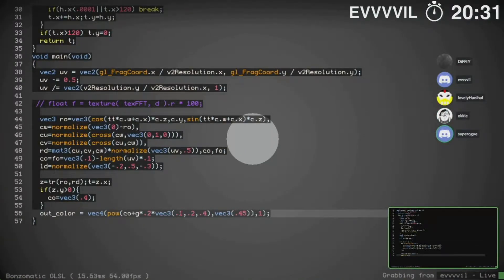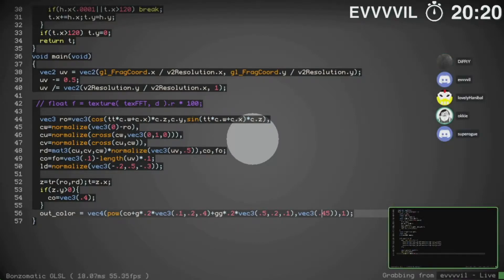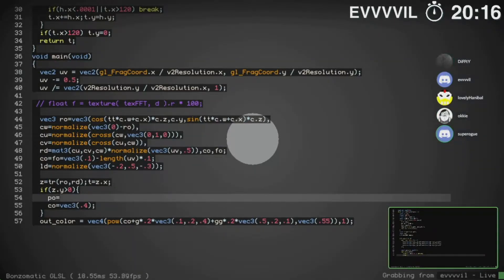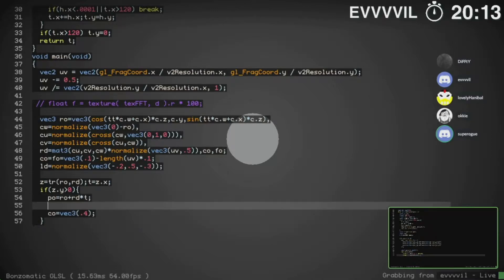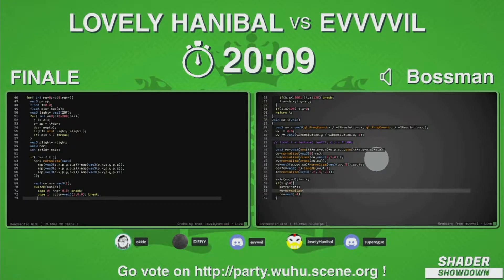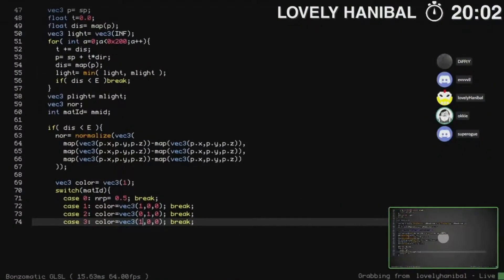Who do you think is going to have the first visuals up? My answer is already there — Evil has his first sphere. The always trusted object. A sphere — it's sort of a way to test if your main loop is working, maybe if your camera is working. I wonder if Lovely Hannibal is just keeping the secrets on for minutes and minutes, only showing what he has at the end.